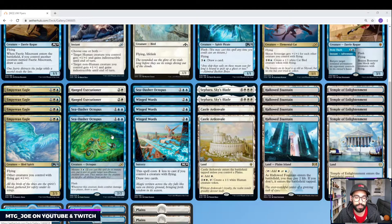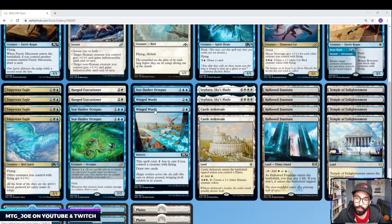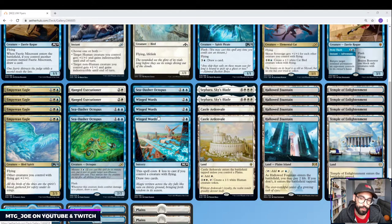Sea Dasher Octopus allows us to mutate onto one of our Flyers and draws us some cards — it's like the Curious Obsession style effect. We have a lot of evasive creatures, so it's a good way to refill our hands. Winged Words draws us 2 cards for 2 mana, based on the deck being full of Flyers.